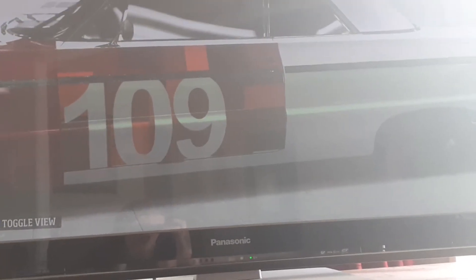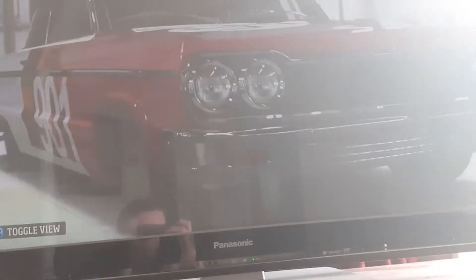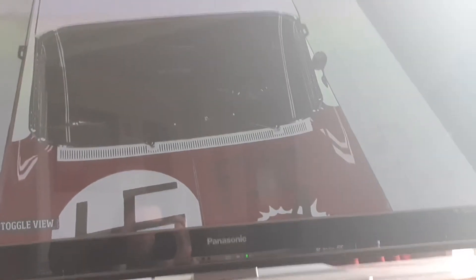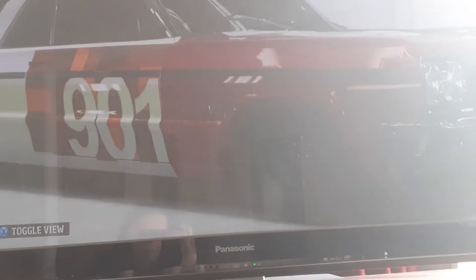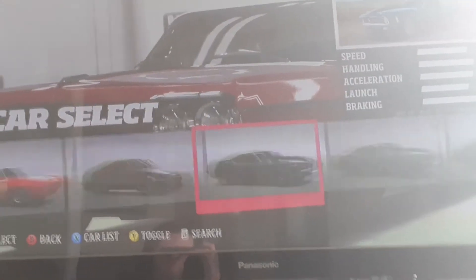So I did 109 on that side and I tried to do it on this side, but it turned into 901. And we got the Swaz sticker and an anarchy symbol, and 'fuck off and die'. It's kinda shit, but yeah.